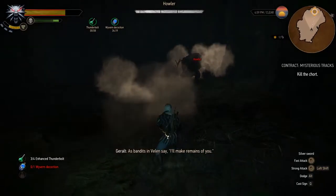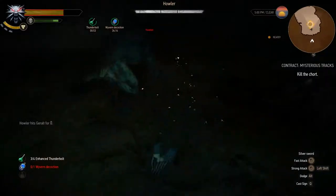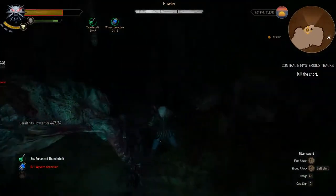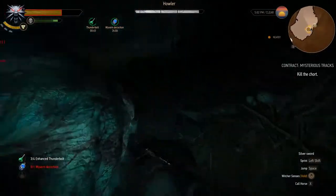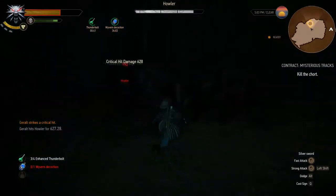I'm going to use Quen to avoid damage. When the fight starts, you want to get close to the Howler and attack it from the side every time. You want to hit it once — you can get lucky and hit it twice, but to play it safe, hit it once.